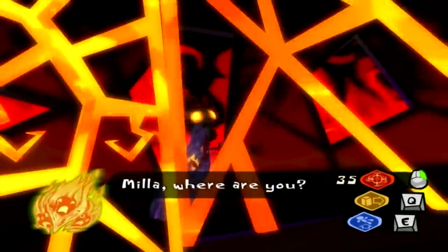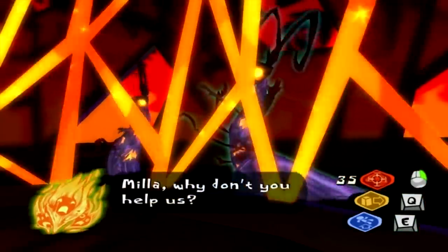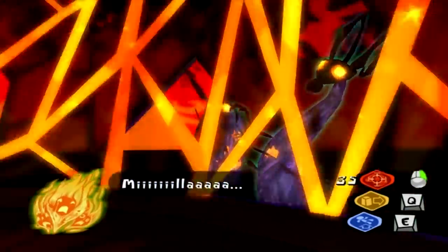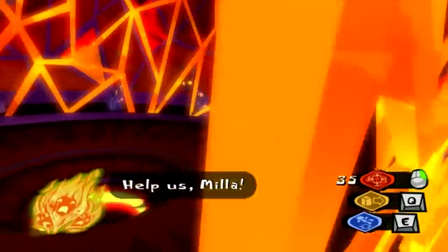The in-game audio from Mila's hidden room features children crying out: 'Why did you let us burn? Mila, help us. Mila, where are you?'